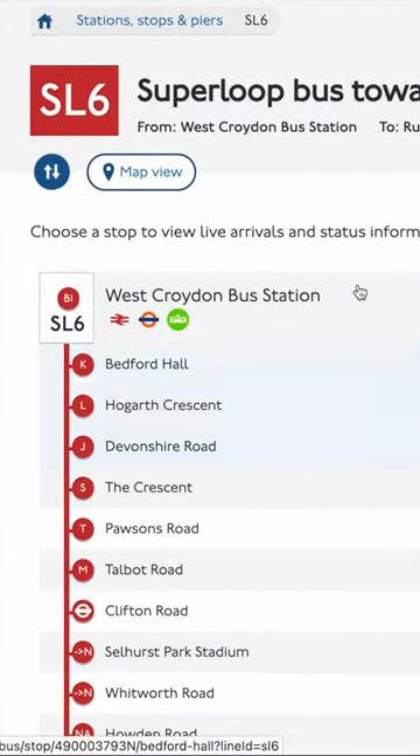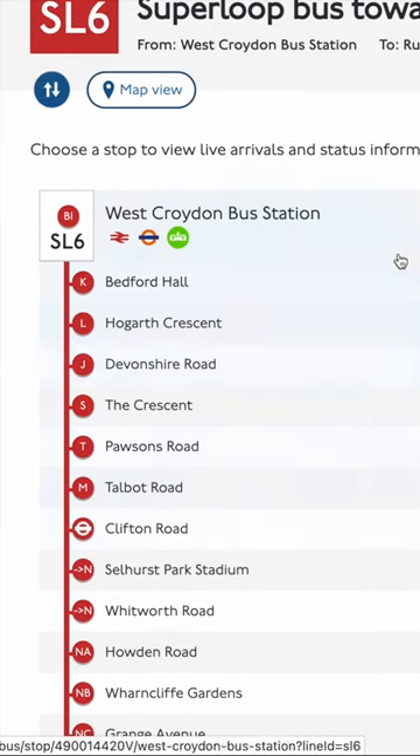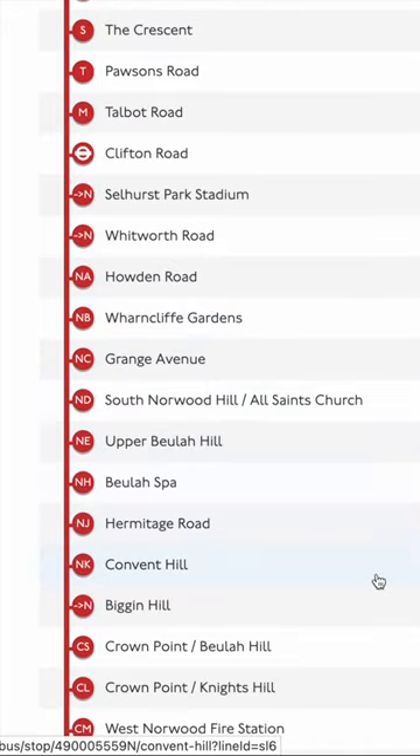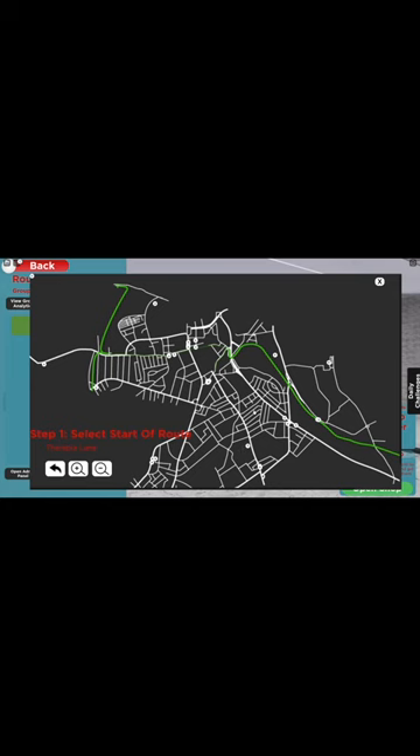Despite these, the SL6 could work, as it would start in West Croydon and end at Selhurst Station. It's mostly a stopping service as well. So, it's up to you if you want to make the Superloop Routes for your company on Croydon Roblox. And that was the answer to the question.